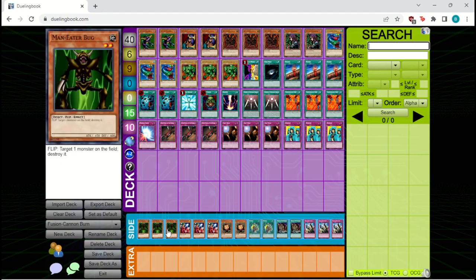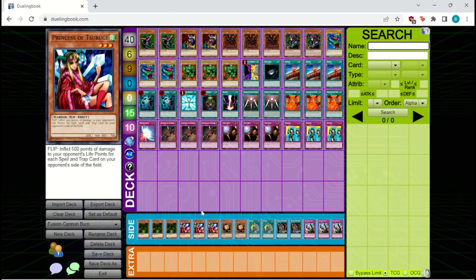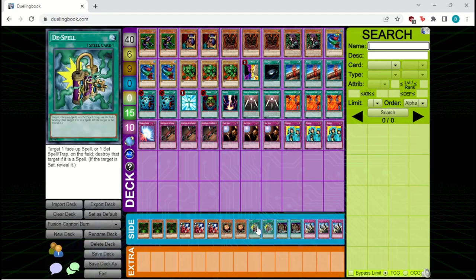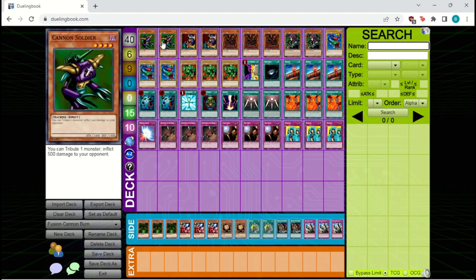For the side deck, we have three Maneater Bug and two Tribute to the Doomed to deal with decks playing big aggressive threats or relying heavily on flip effect monsters. These clear those very well in a way that Fissure cannot. We also have three Princess Surugi against more back row heavy decks — this can be another bit of burn. Two Sangan if we need more recruiting power. Two De-Spell against back row heavy or stall decks. And three Solemn Judgment against less aggressive decks as an all-around negate. That is the deck — now let's dive into the games and see how it does.